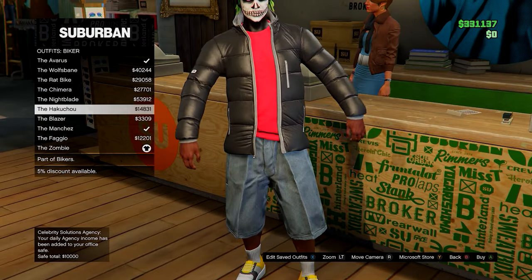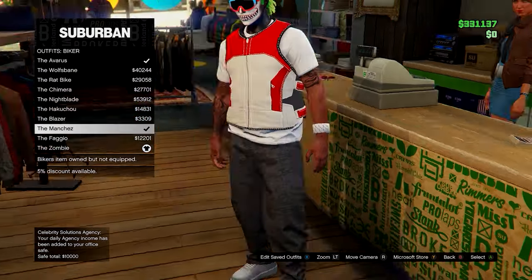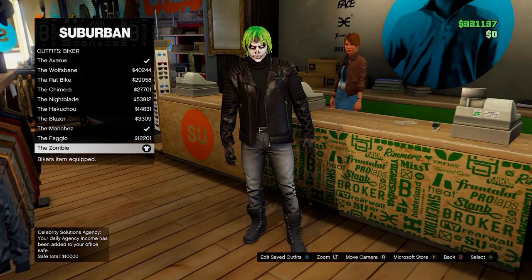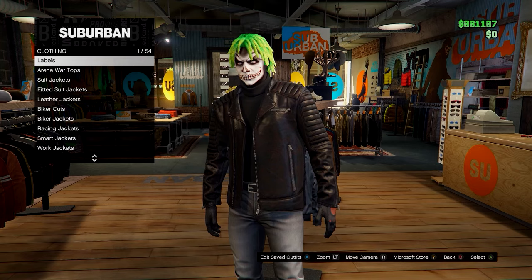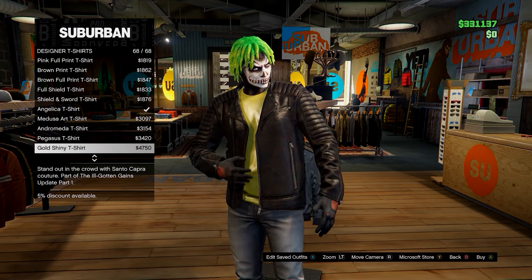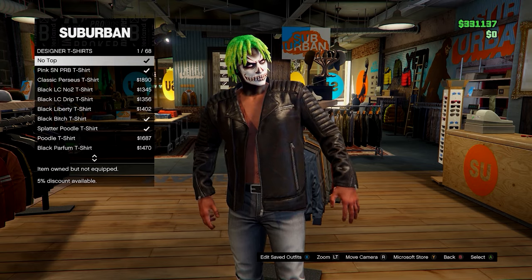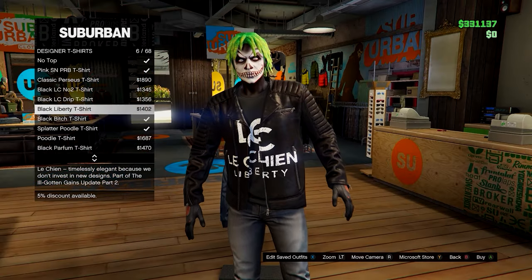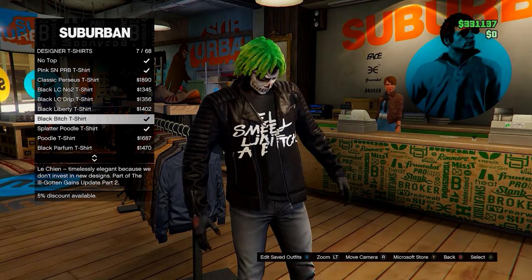The first clothing merge glitch is a very simple and easy one. You want to go to outfits, biker, and then equip the zombie outfit. What this merge will let you do is get logos onto this jacket that you can't usually do. Head up to t-shirts or designer t-shirts — any t-shirt with the logo you want to merge through the jacket, and you'll notice it merges onto the jacket. When you have the logo you want, equip it and save the outfit if you want to.